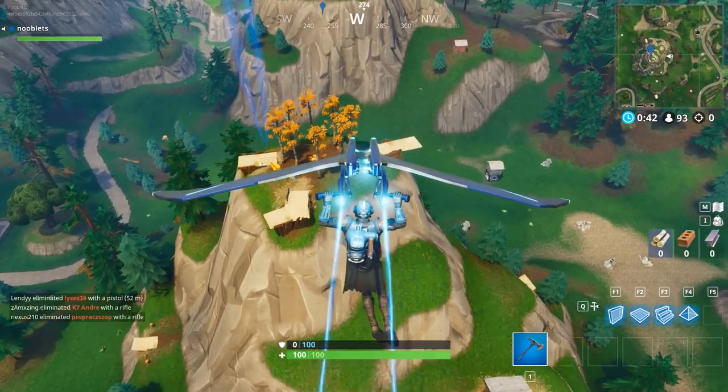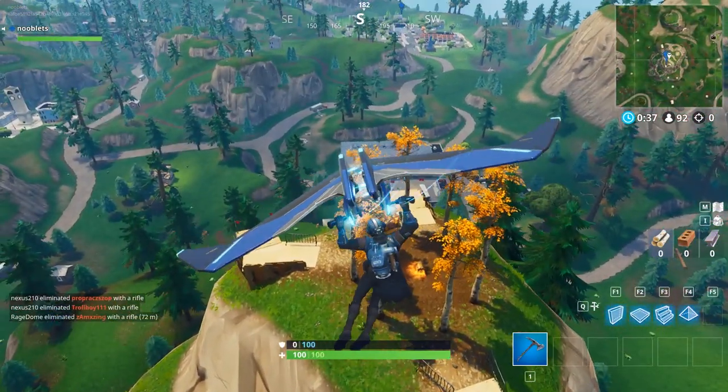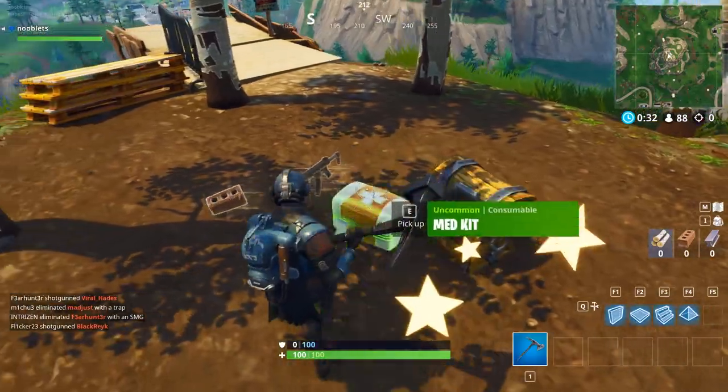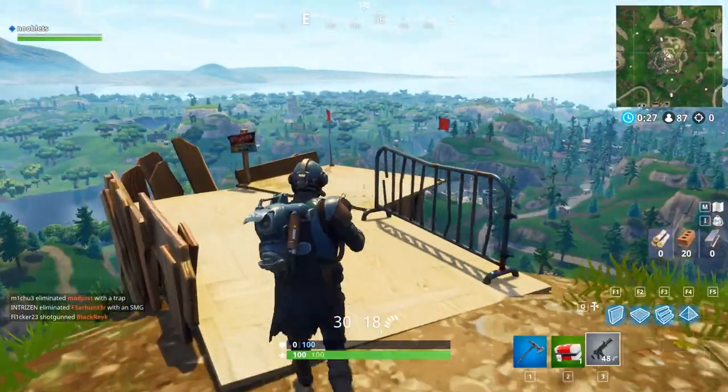When you get close to it you'll see some platforms going off the sides. Land on the top and just collect a weapon. I'll show you what the platforms are for in a second.